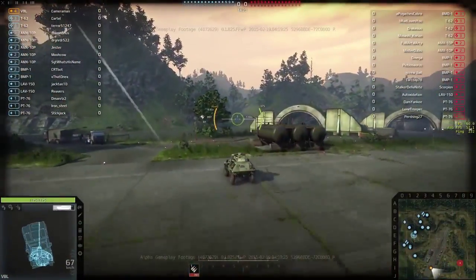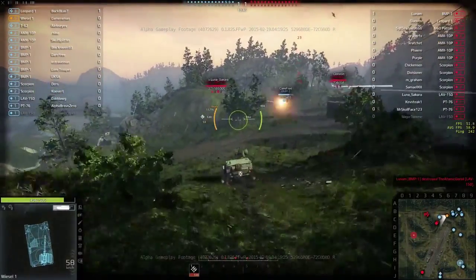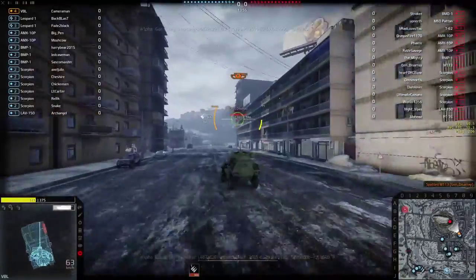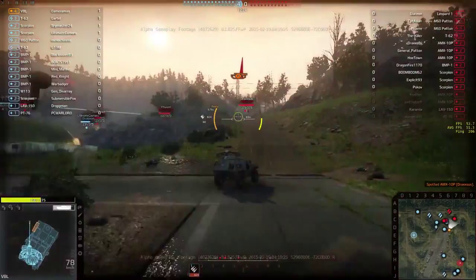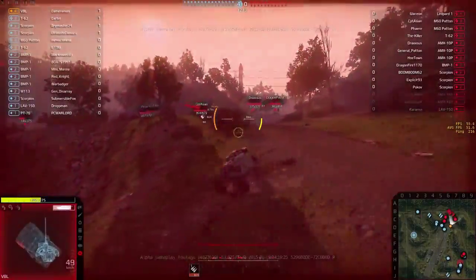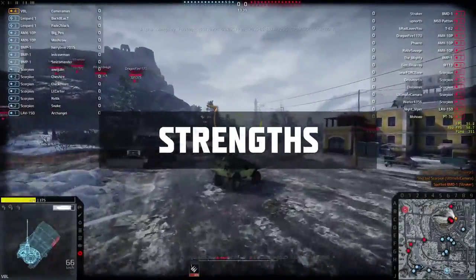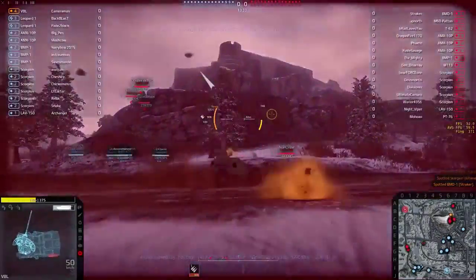Next we have armored fighting vehicles. This class contains a vast variety of light vehicles seen on the modern battlefield. While some AFVs may emphasize spotting, base capturing, stealth, or high-speed combat, they all have quickness and mobility in common. We have added multiple class-specific mechanics to distinguish between types of AFVs and improve the general experience of this class. This class contains many vehicles capable of amazing maneuverability and speed; however, they are very fragile and you should think three times before mixing it up with enemy units. Life as an AFV is dangerous, so they must rely on their small size and stealth — this is why AFVs have the best stealth rating in the game while on the move.